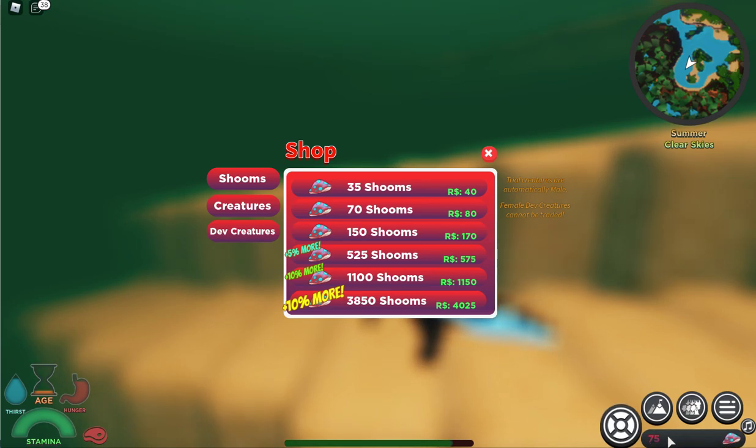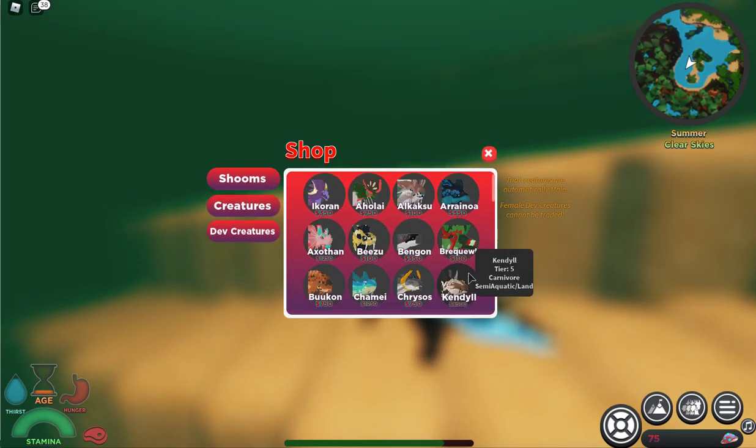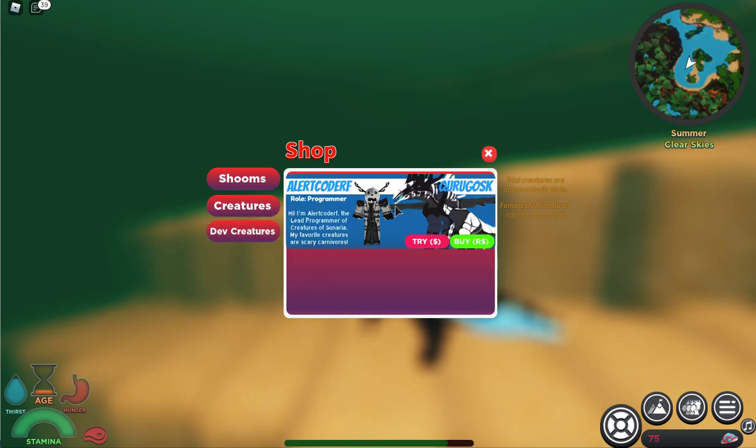You can also click here to buy shrooms — you can buy them with Robux. You can also buy creatures here. There are a lot of different things you can buy, including dev features which you can try or purchase.